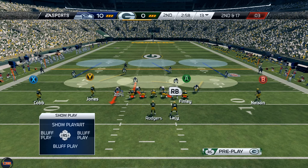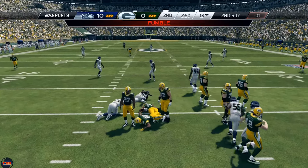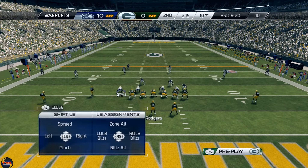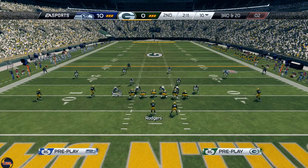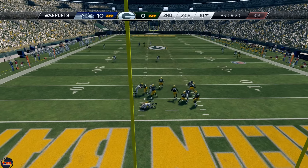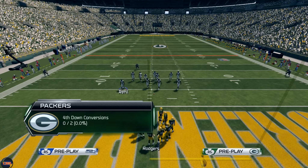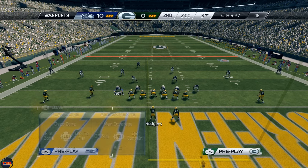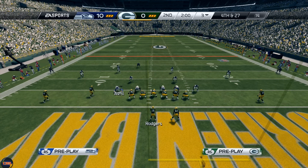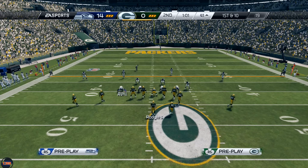In this coverage the underneath stuff should be pretty covered for the most part. But what I like to do is also take control of that outside linebacker — the one that's not blitzing, the one dropping back in coverage. If you just let him go he'll drop way deep, about 15 yards deep, and I don't like that. I like to keep him kind of in the middle of the field, maybe within five to seven yards, so he can come up and make a play on the ball or make a tackle if they try to dump something short. You do have safety help over the top, so you can bring him up and keep him in that intermediate range.